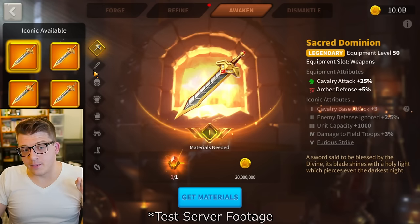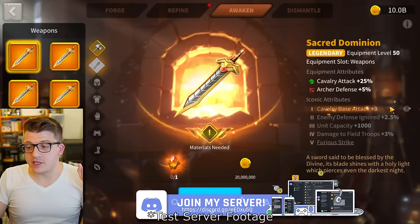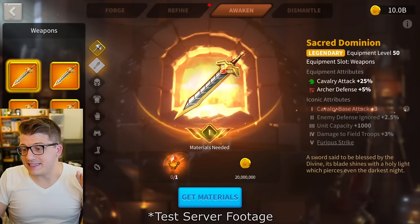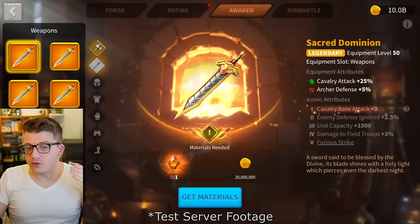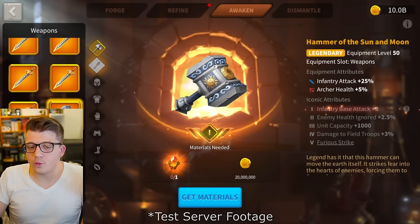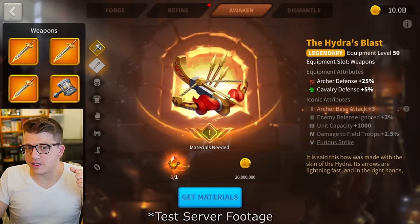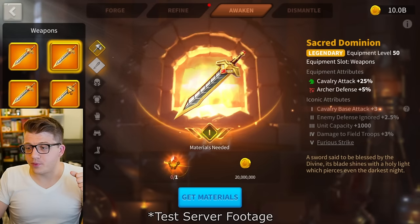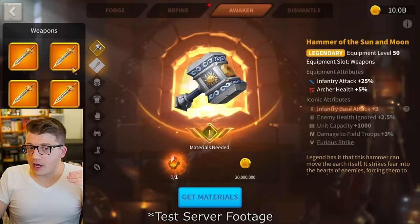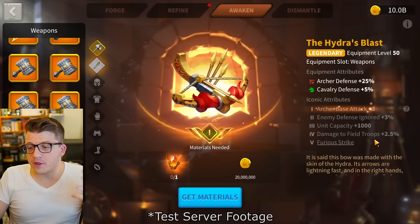If we go to the weapon slot, we can see that you get 3% base attack — that's how it's already been in the game. Tier 2 iconic gives 2.5% enemy defense ignored for the weapons. If we look at Hammer of the Sun and Moon, it has a similar effect but against enemy health. For Hydra's Blast it's 3% defense ignored — so it's actually just straight up better. The third upgrade for KvK weapons always gives you 1,000 troop capacity.